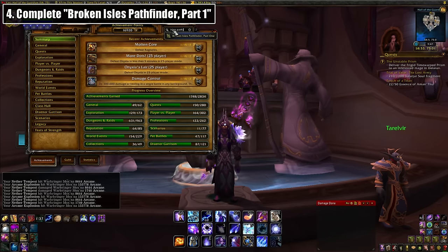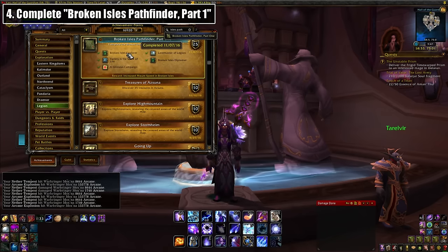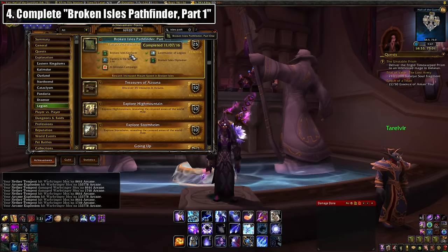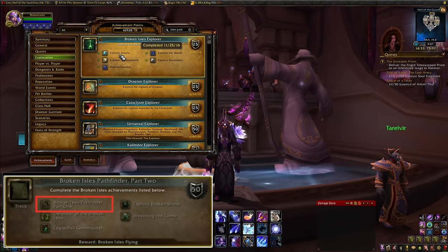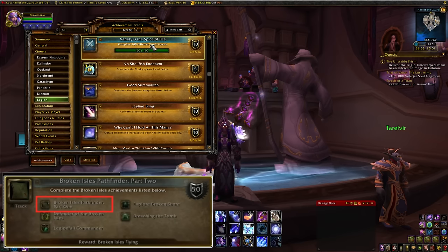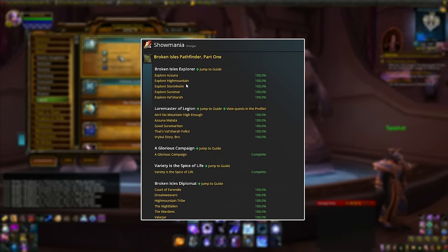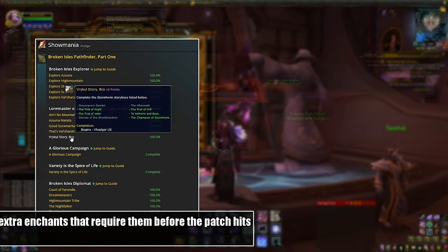Another big one is that you should knock out part 1 of your Broken Isles Pathfinder achievement. Flying is coming in 7.2, but to unlock it, you'll need to complete both parts 1 and 2 of these achievements, and you can do part 1 now. It's pretty simple stuff — exploring zones, leveling reps, and so on. I'll have a link to this achievement in the description if you need some help completing it, and even a tool that tracks your progress if you don't know how far along you are. I also plan on covering it fully along with part 2 as soon as that hits the PTR, so keep an eye out for that if that interests you.